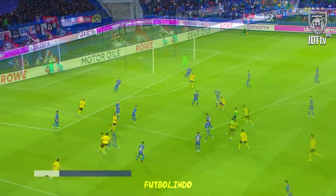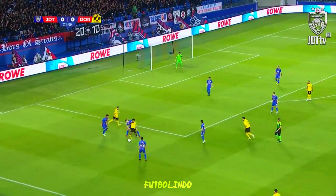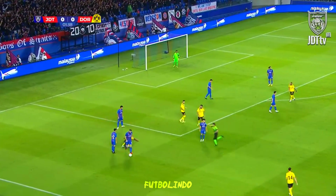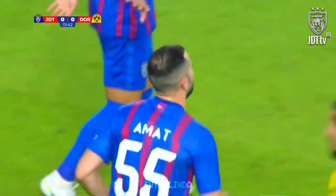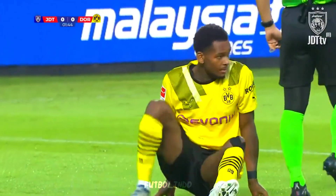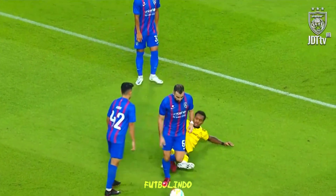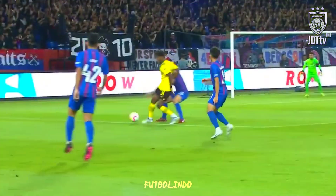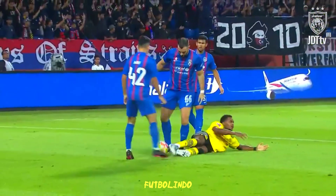Got early indications here. Don goes back to Justin Majinma, tries to combine with Ajaydin Braff. Pressure from Jordi Ahmad, referee blows for a free kick. It's looking a bit shaky for JDT in the early minutes. As we expected from Borussia Dortmund, despite all those changes to the line-up, you still expect to see that European level of play, that high-intensity, that high-tempo.